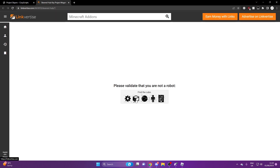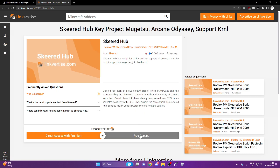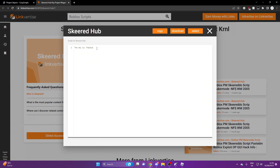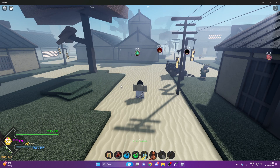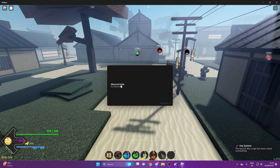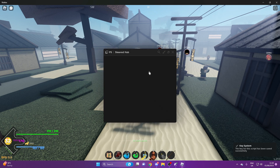We're going to open this link here to get the key. Find the cube, free access, and then there's the key. Obviously the key gets changed every 24 hours or every so often. Once you guys do that, paste it in, press enter on your keyboard, and you will get this GUI.